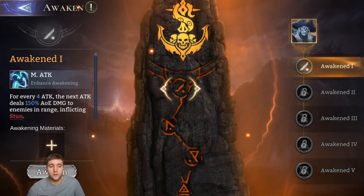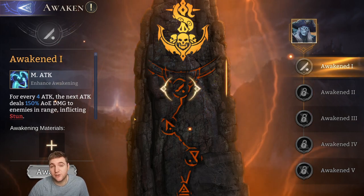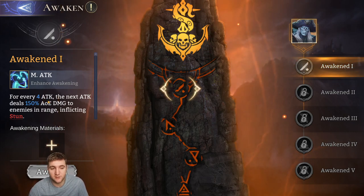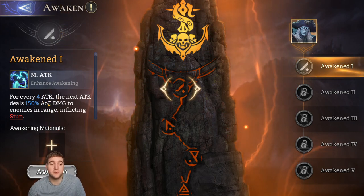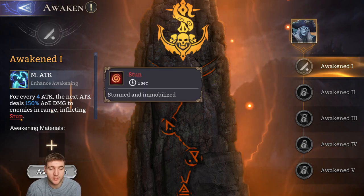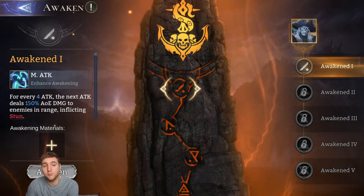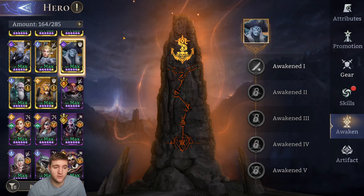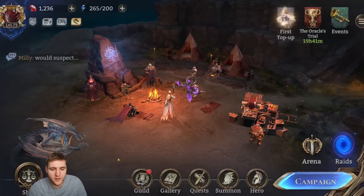Captain Reeve is actually quite good as a limited hero. His A1 means every fifth attack deals 150% AoE magic damage and inflicts a 1-second stun. He's a cursed hero with very solid CC, and I've built mine with attack speed. That covers the legendaries I personally have.